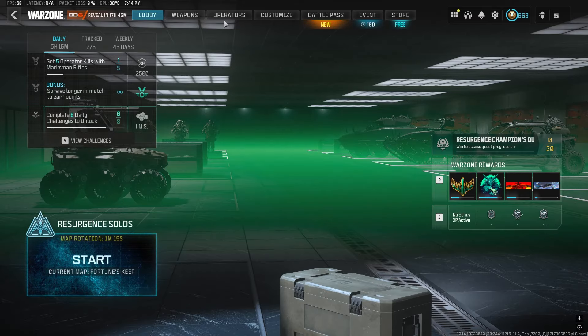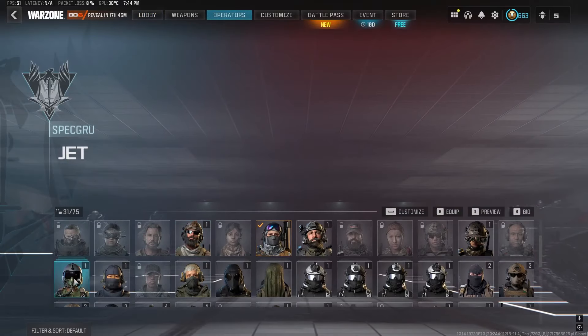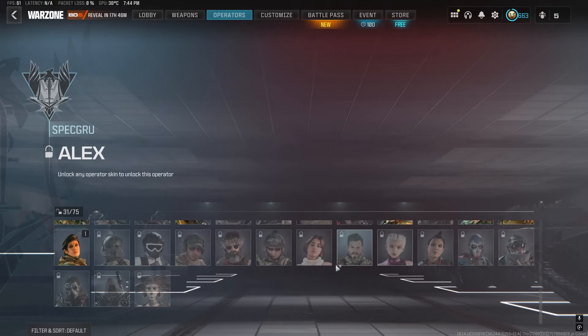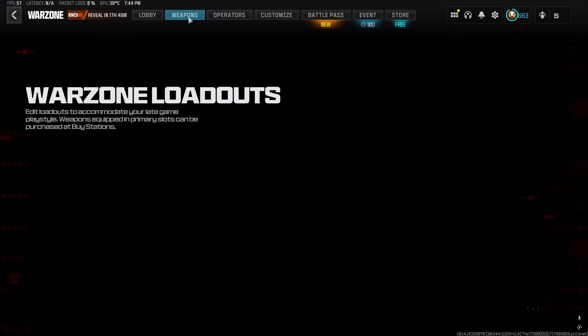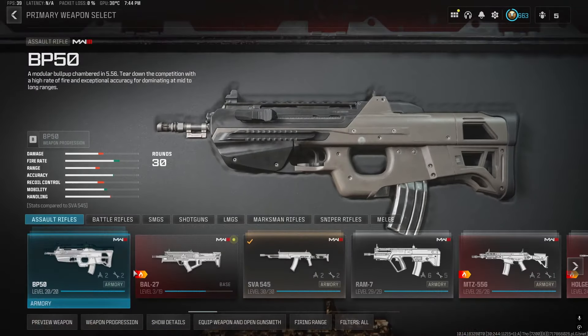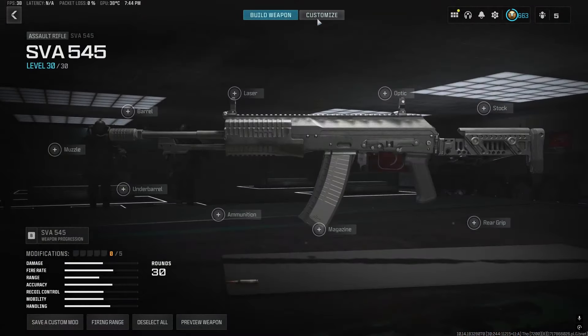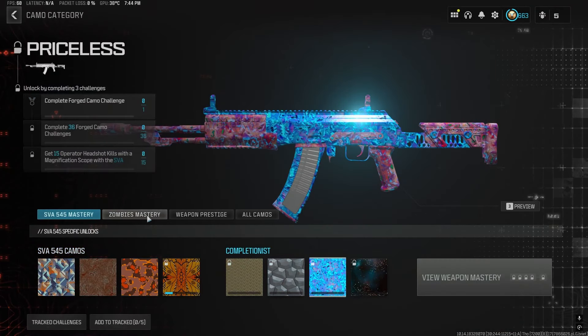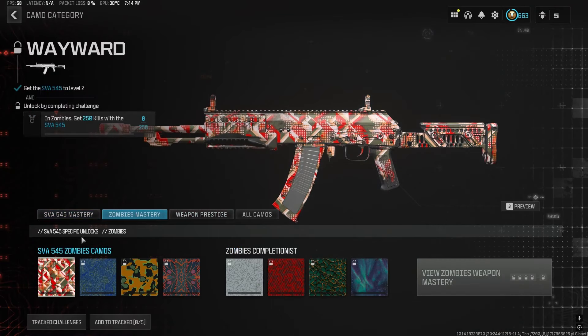When you select a game mode, as you can see when I head to operators, I have no operators besides the basic operators I have already unlocked. And if I go to weapons, create a new weapon — that's not the new weapon. I go to camos. As you can see, I don't have any mastery camos unlocked, either the zombies or the main one as well.